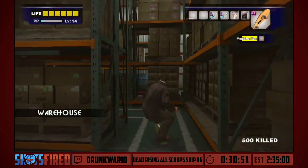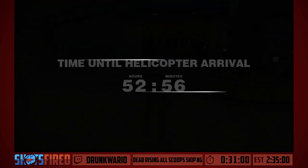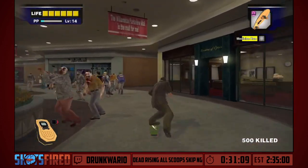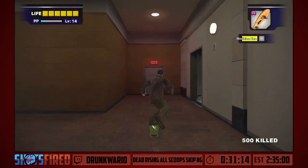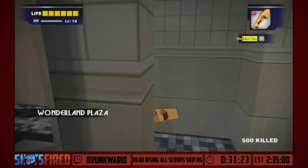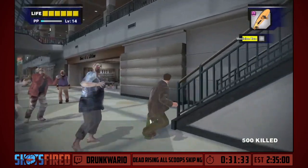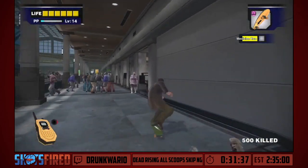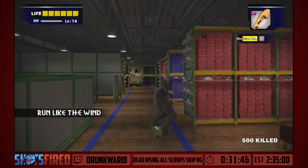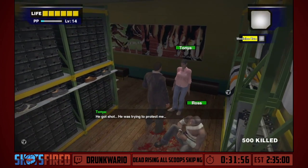The next people we're going to be rescuing are Tanya and Ross. In my opinion, Tanya and Ross are the hardest people to rescue in the whole game. This game has a very strange difficulty curve — it's literally like a roller coaster, it peaks at Case Two and then never quite meets that again. And by the way, we can skateboard upstairs because Frank West is just a god at everything — he basically becomes a Street Fighter character at level 50, so we need to give him something to start with.